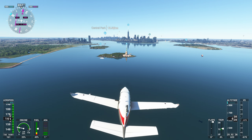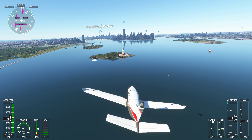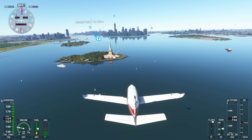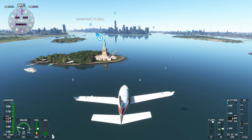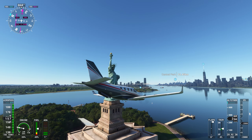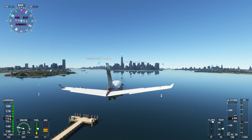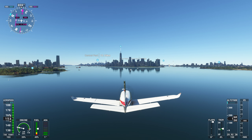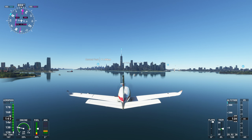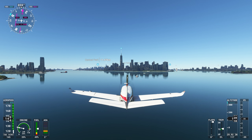Let's do a close flyby in front of it. After that we have Ellis Island. Look at the reflection of the tower. Spectacular view.